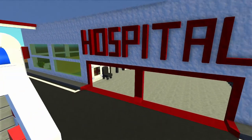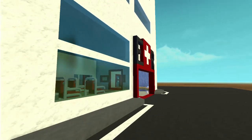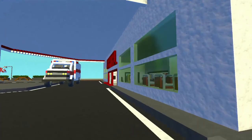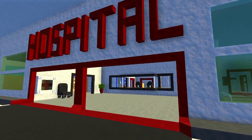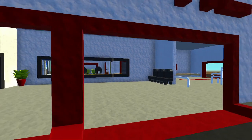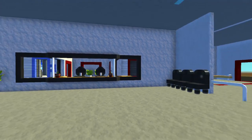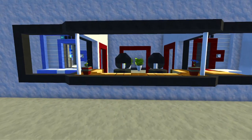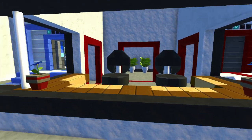Here we are at the front entrance of the hospital. As you can see on the other side here is the emergency room entrance, but we'll go in through the front entrance. I have to warn you guys there is a bit of an FPS drop in this one because it is just so massive. Here we are in the front entrance of the hospital - it's very spacious, this is kind of like the front reception area.